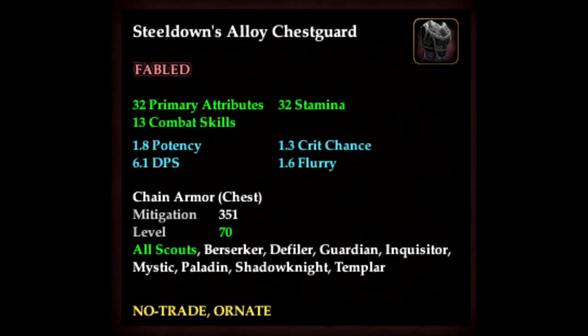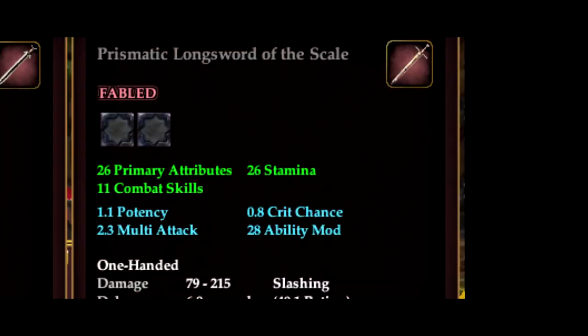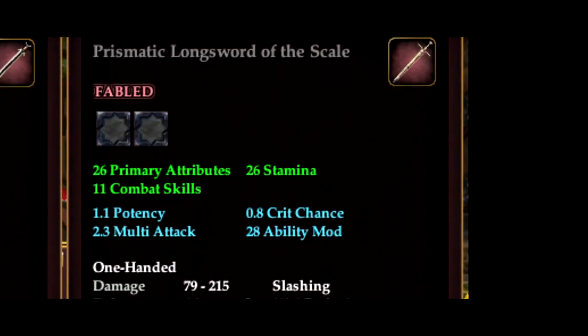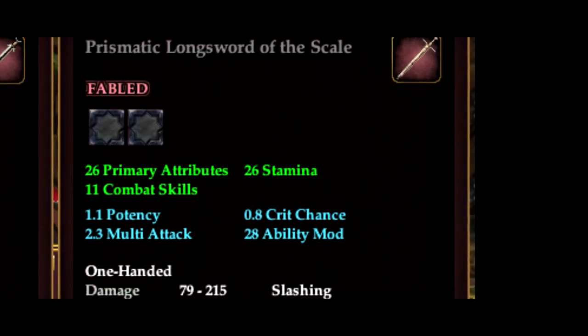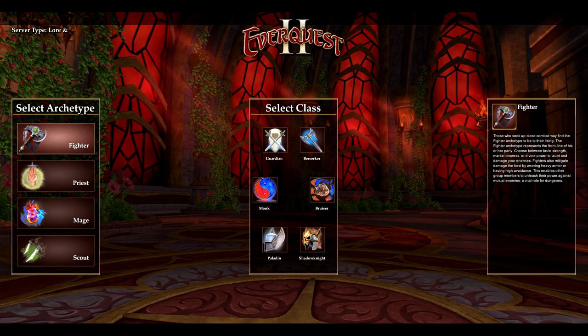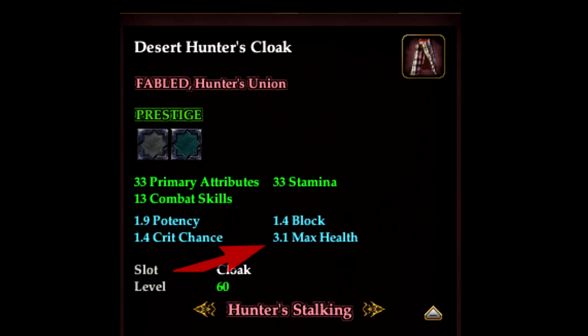For scouts it's a bit of a toss-up. If you can get an immense amount of DPS mod and haste in your raid composition, running flurry and multi-attack may net you big gains — especially as a swashbuckler who gets a lot of damage from AoE auto attack. But generally, focusing on ability mod, reuse, and multi-attack will net you the most DPS if you aren't always overloaded with DPS mod and haste. For tanks, focus on max HP on every piece of gear if possible, then reuse to keep temps up as often as possible, followed by mitigation increase and block.